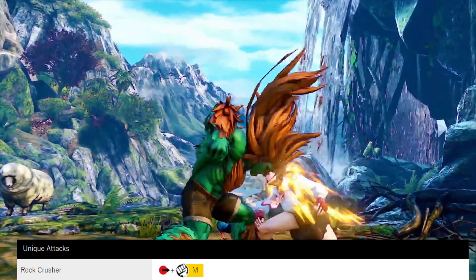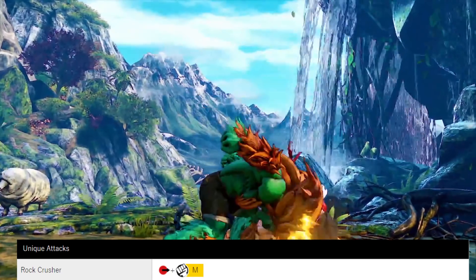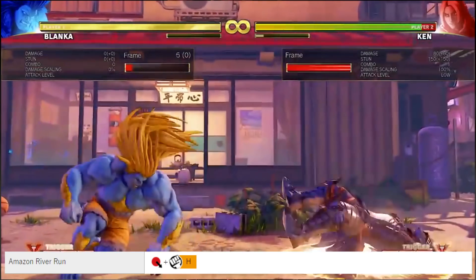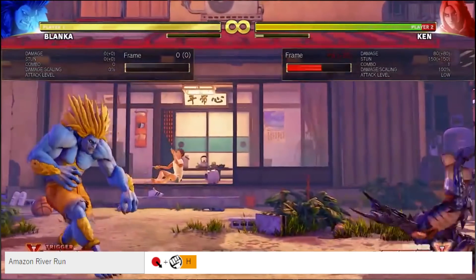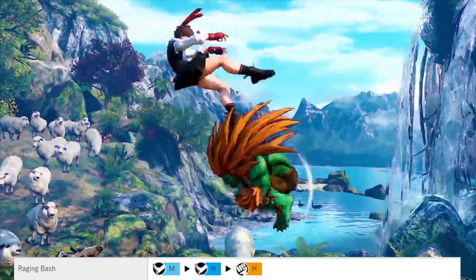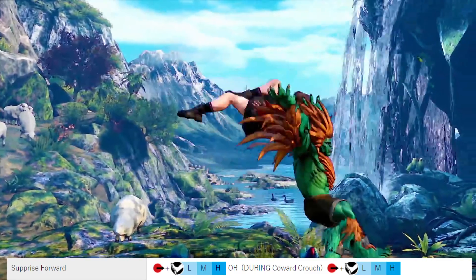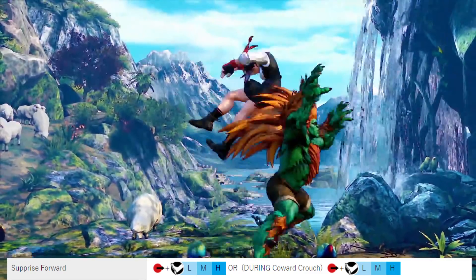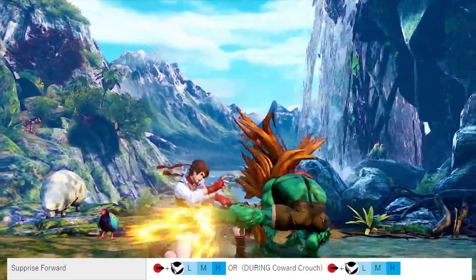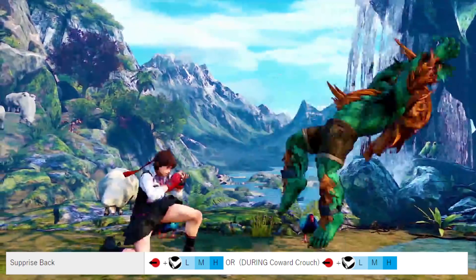Unique Attacks: Rock Crusher, a classic overhead by pressing forward plus medium punch. Amazon River Run, by pressing down-forward plus heavy punch, perfect for going beneath fireballs to punish your opponent. Raging Bash is a target combo by pressing medium kick, then heavy kick, then finish with heavy punch. Surprise Forward, by pressing forward plus 3 kicks, does a quick dash which can be used for mixups and to confuse your opponent. Surprise Back is a quick backflip by pressing back and 3 kicks.